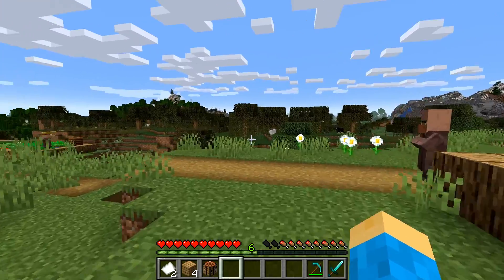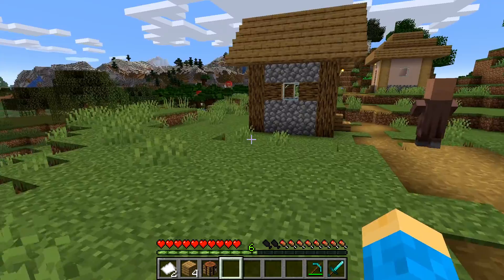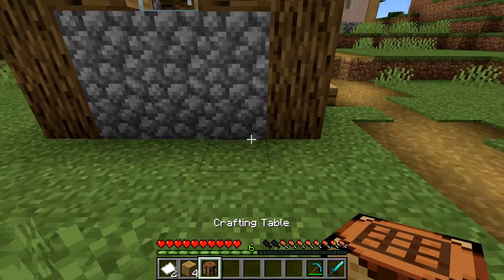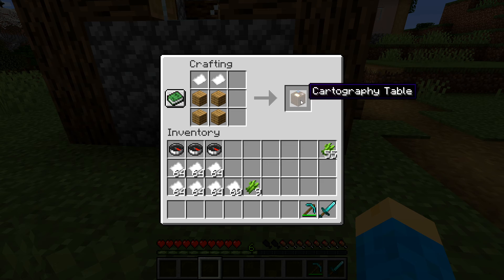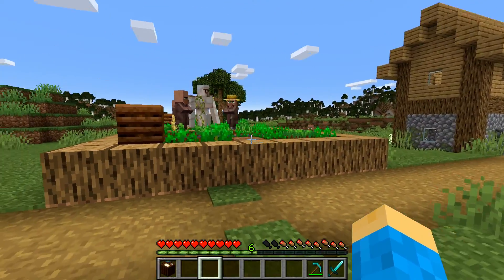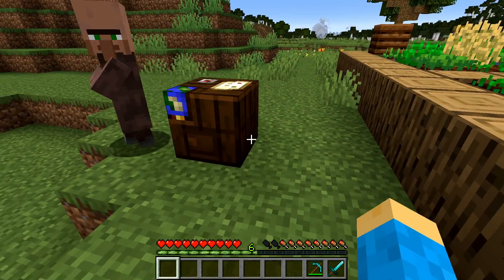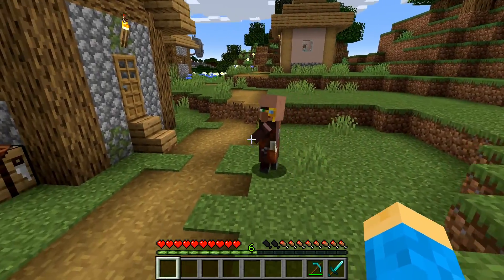All we need to do to get started is find ourselves a cartographer, and for that we need to make a cartography table. We'll take our crafting table, plop it down, and use four blocks and two pieces of paper to craft the cartography table. Then we'll find a villager — there's one walking right there — plop the cartography table down, and he turns into a cartographer just like that.